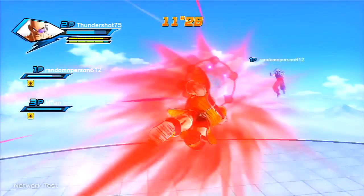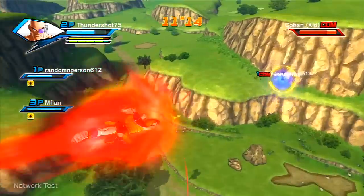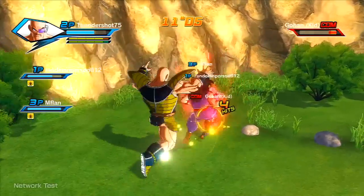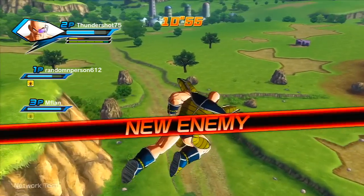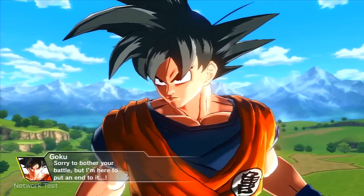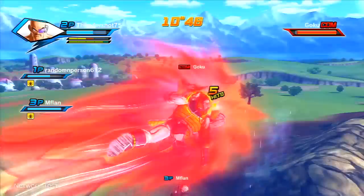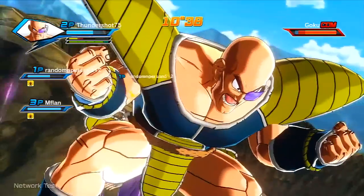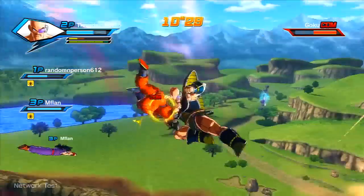24 is a good number, but it feels small now that GT characters have been confirmed. That opens up wider possibilities — for example, the Tuffle planet from GT, or any location where Goku fought a Shadow Dragon. Maybe a classic Dragon Ball-style World Martial Arts Tournament. I'm also surprised we haven't seen the Hyperbolic Time Chamber yet, since that's usually a fan favorite. What maps do you think should be in this game? Let me know in the comments.